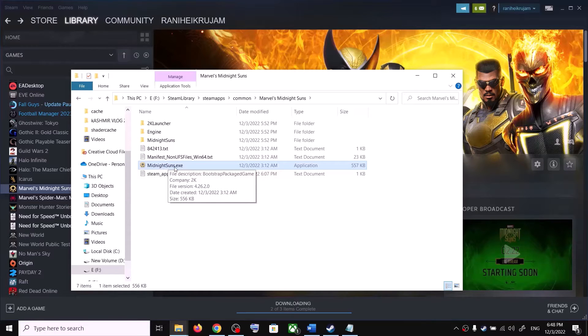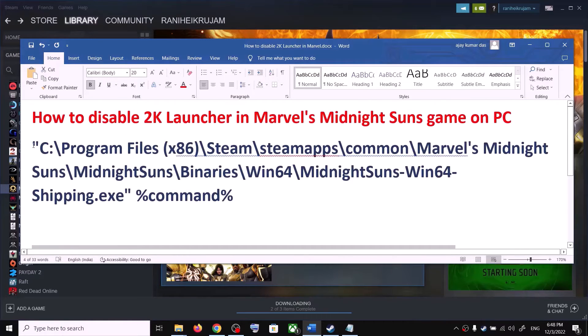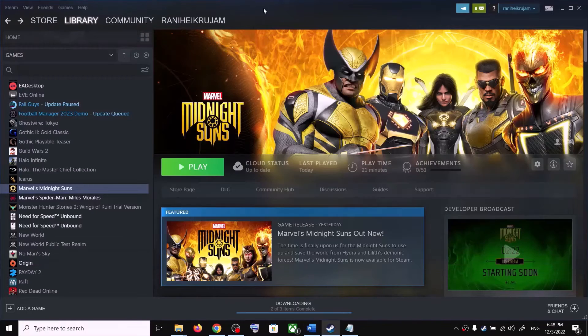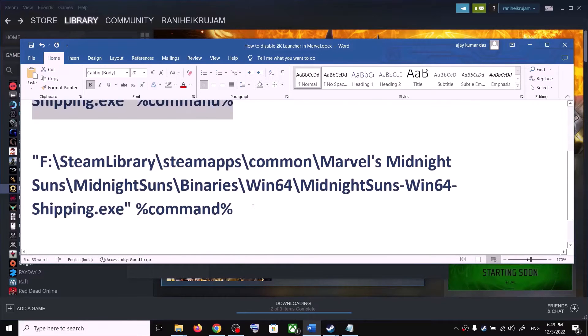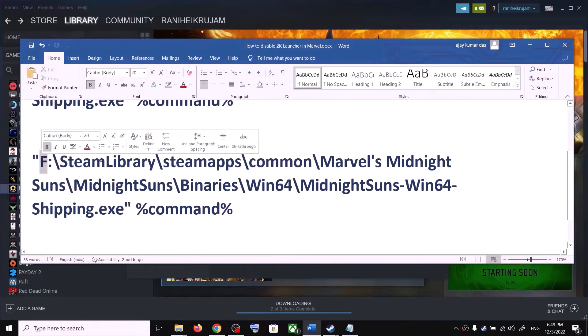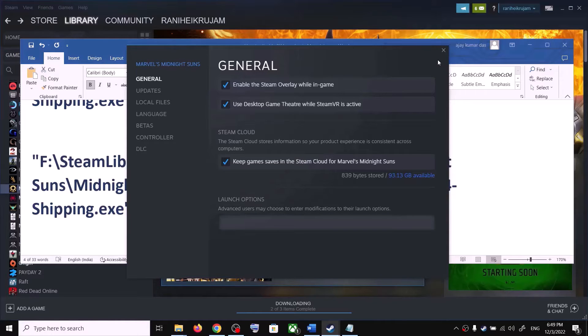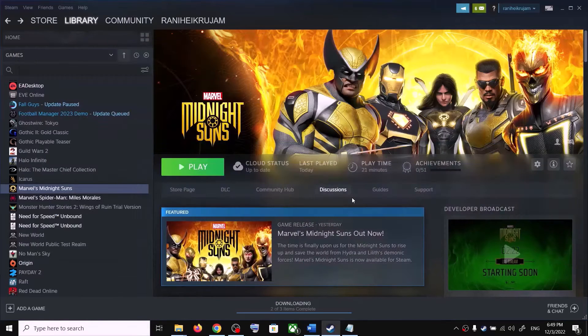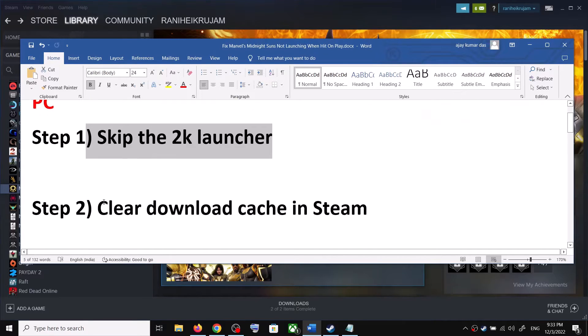You can either launch the game from the game installation folder using the root exe file, or use the Steam launch option command. If the game is installed in C Drive, copy and paste the command into the Launch Option. If installed in another drive like D, E, or F, simply change the drive letter in the command and paste it into Launch Option. This will skip the 2K launcher.